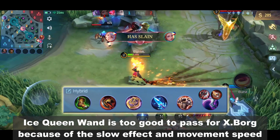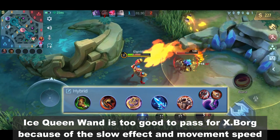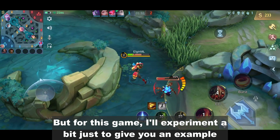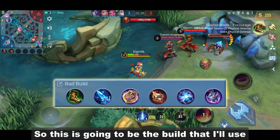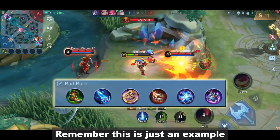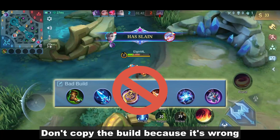Ice Queen Wand is too good to pass for Exborg because of the slow effect and movement speed. But for this game, I'll experiment a bit just to give you an example. So this is going to be the build that I'll use. Remember, this is just an example — don't copy the build because it's wrong.